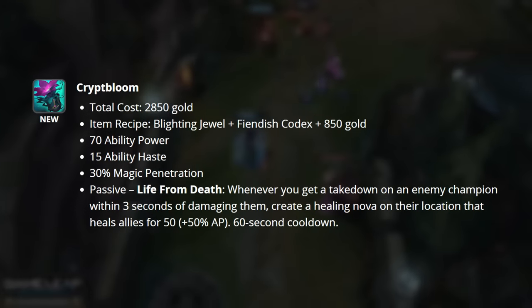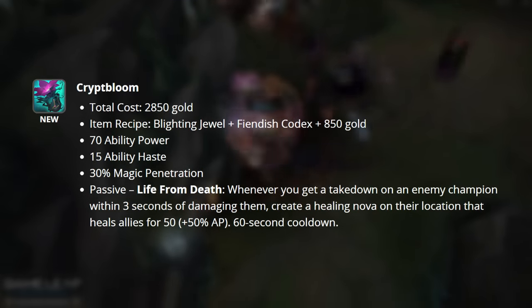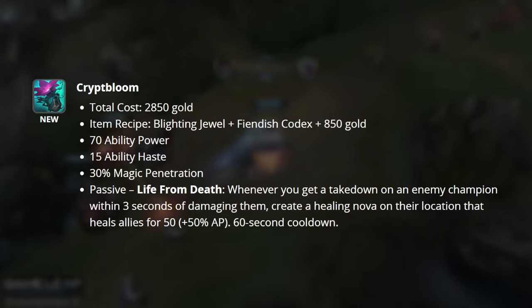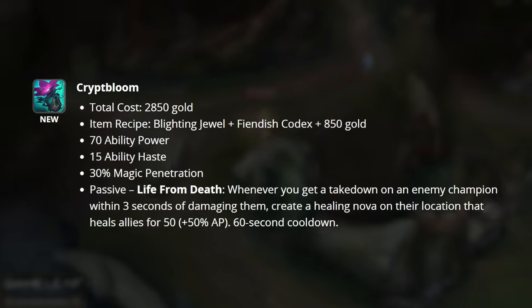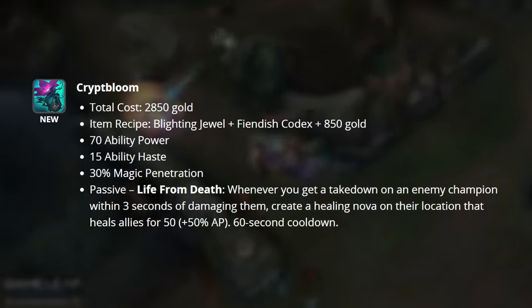Crypt Bloom is a completely new penetration item with a more utility focus. This item grants you ability power, ability haste, 30% magic penetration — which is less than Void Staff — and then a passive effect. The passive, Life from Death, causes a healing nova to be created from an enemy champion within three seconds of you damaging them. This nova heals all of your allies for a percentage of your AP as well as a very small flat value, and is then placed on a 60 second cooldown.